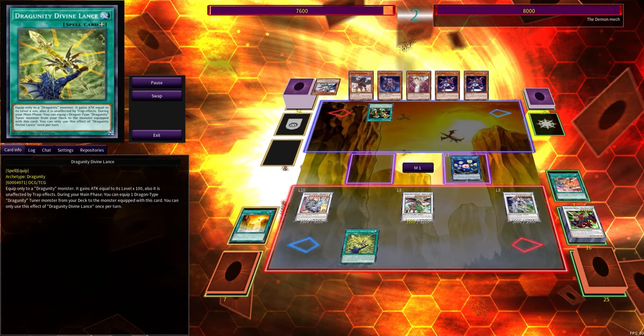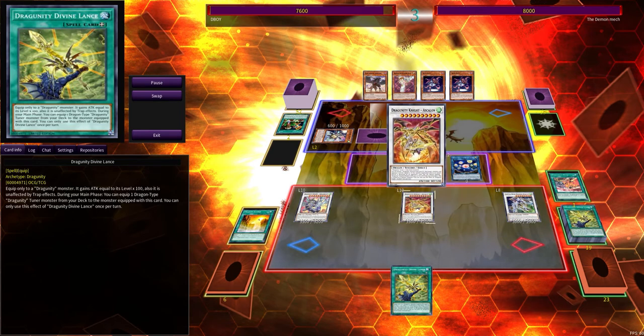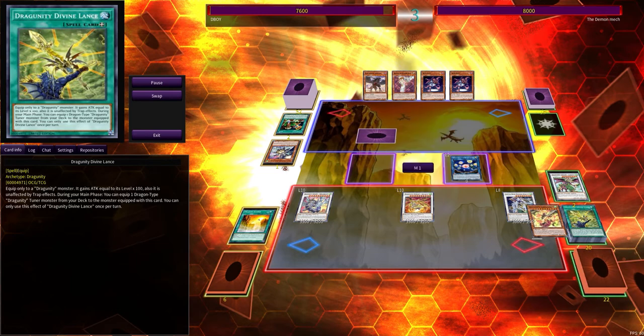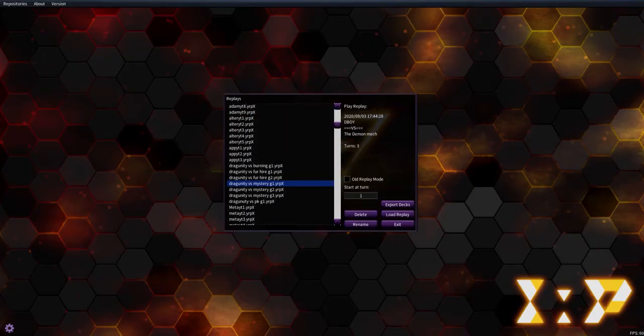So I open up with at least three negates — that's all pretty good. Then he just special summons and sets to pass, which is not really demonstrating what this deck is. Calling it a mystery deck because I have no idea what the main purpose is. As you can see, I had all my lines, but I overplayed before the bandit, so I just hit him with the OTK. Nothing really special. On to game two.